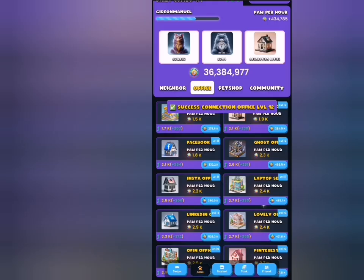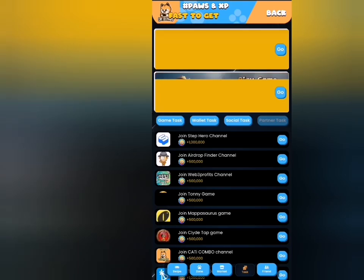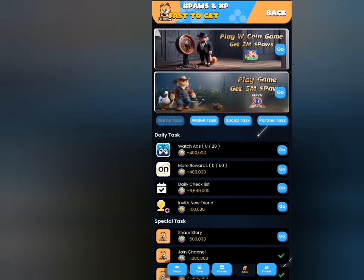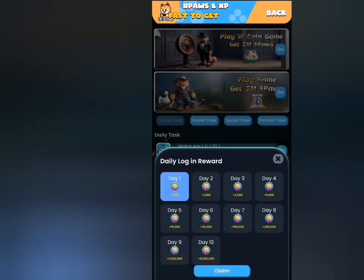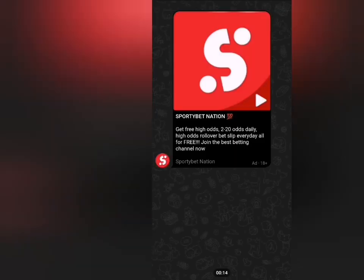With this I can claim my daily rewards for today. Don't forget to head to the tax section, go to the game tab, click on your daily checklist, and claim your rewards for today. You can also take your time to perform some of the activities there to earn extra coins. Thank you and have a wonderful time.